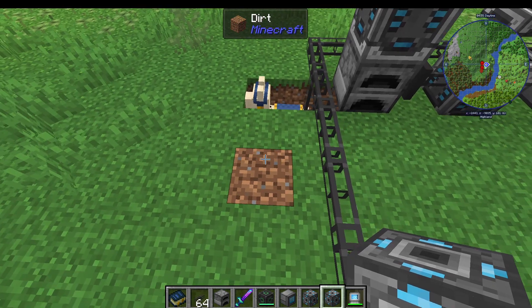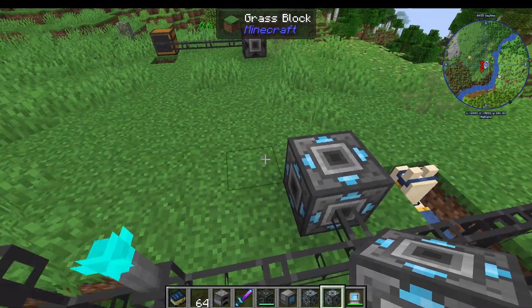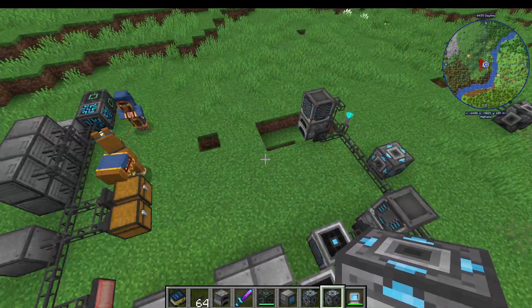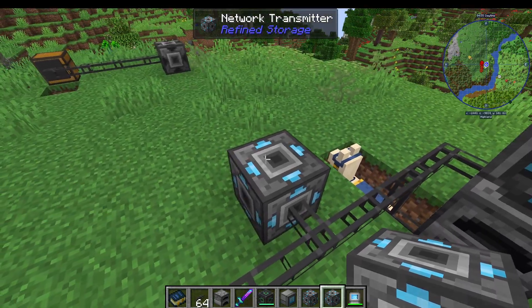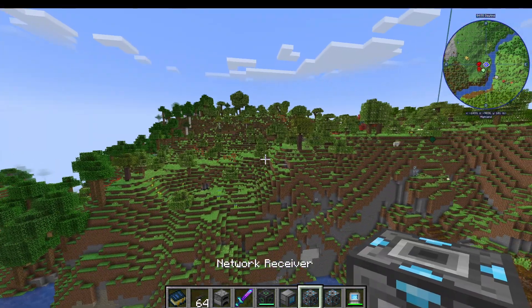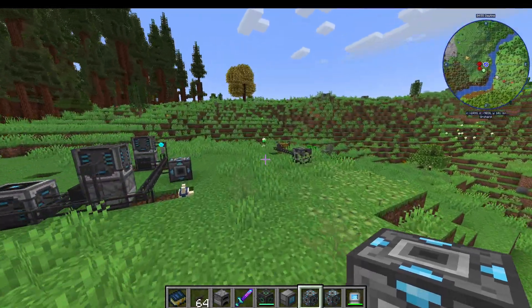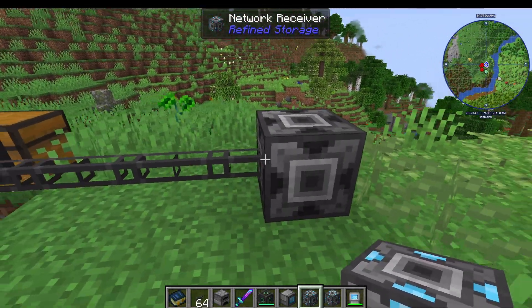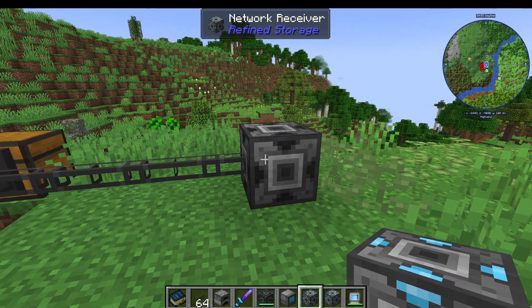The network transmitter — you want to place that at your main network, obviously this one. It's transmitting from this network to somewhere else. And then over here is where I'm transmitting it to: the receiver. This is receiving the network signal.